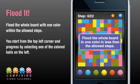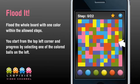You start from the top left corner and progress by selecting one of the colored balls at the bottom. You can always start a new game by clicking the star icon.